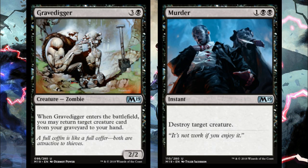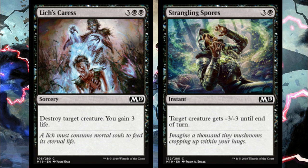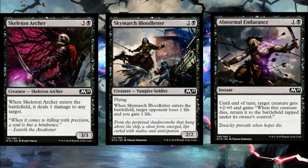At uncommon in black we also get Gravedigger returning, and Murder returning — obligatory Murder mention. Murder is the best removal piece in the entire set. There are no creatures with naturally indestructible, and the only hexproof creature is the green horse, so Murder takes out nearly everything in this limited environment. Gravedigger is an effective two-for-one — you get a body back from your graveyard and a body on board. Black is slightly thin at common though, but there's solid removal in Lich's Caress and Strangling Spores.